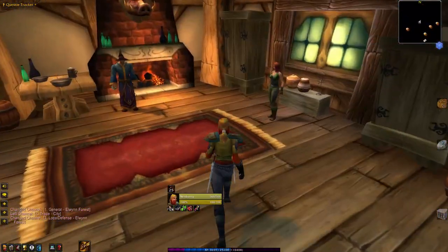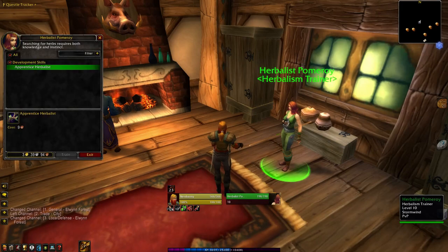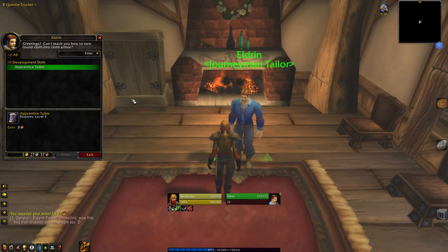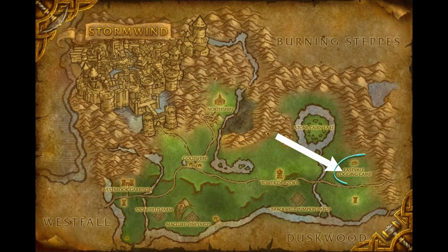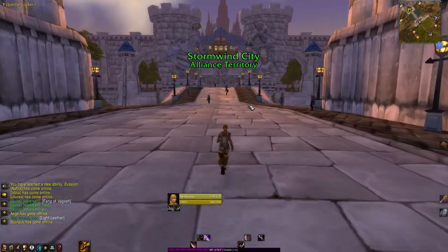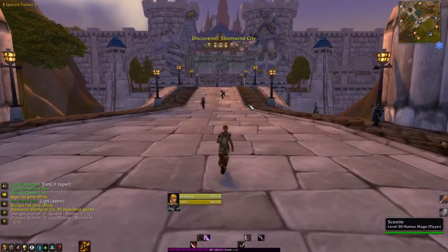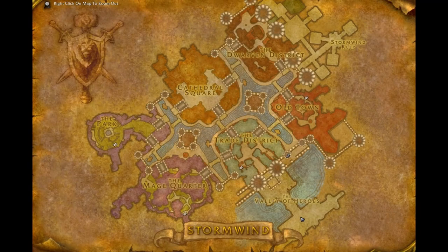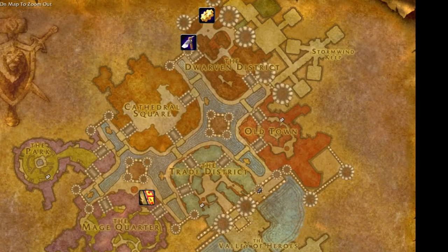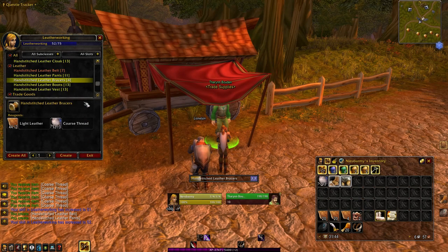Again, be aware of the patrolling Defias if you're coming this way at early levels. There is a tailoring trainer in Elwynn Forest, but he hangs out at the Eastvale Logging Camp. If you want to train tailoring straight away, I would suggest you go into Stormwind, as the journey there will be much safer. And finally, for engineering, mining, and enchanting, you will have to go to Stormwind, as there are no trainers for these professions in Elwynn Forest.